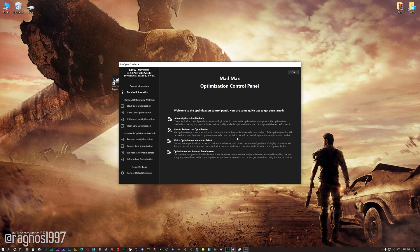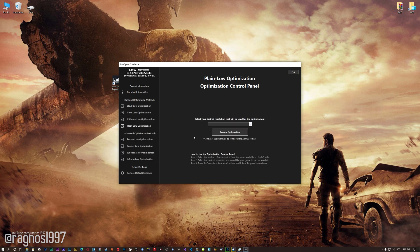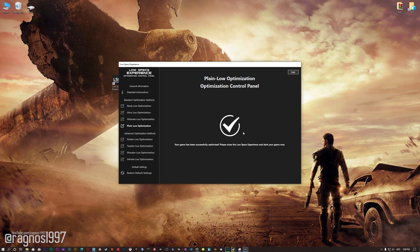When the optimization control panel loads, simply select the method of optimization and the resolution you would like to render your game at. This is something you will need to experiment on your own in order to see what works for your system the best. Once you decide which optimization method and resolution you are going to use, press the execute optimization button and then start your game.